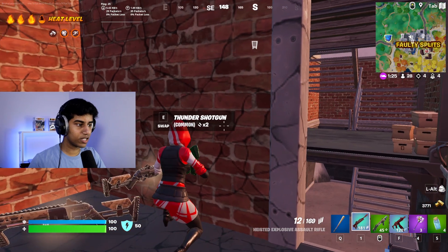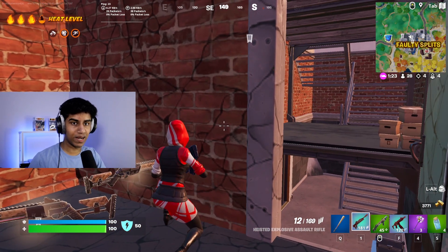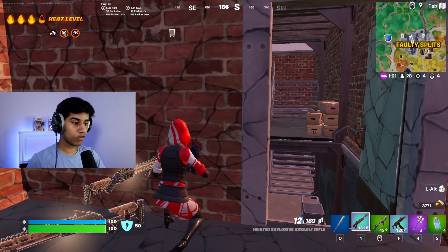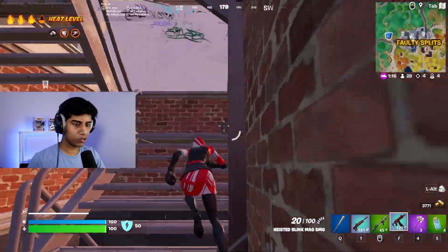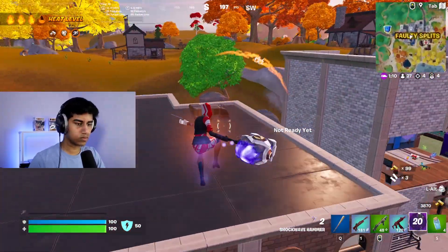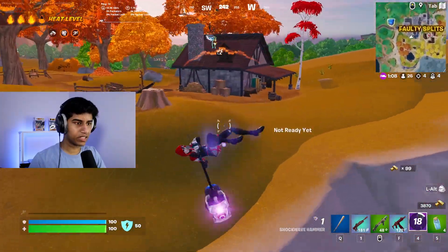We got our first three heat levels, which means we have all three perks — on the top left corner we have enhanced movement, increased healing, and we get more gold as well. As soon as that fourth bar finishes filling up our location is going to be revealed and everyone is going to be pushing us, so I think we should definitely make a move.